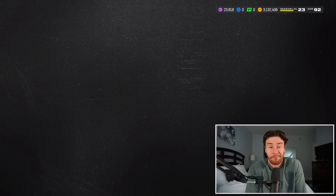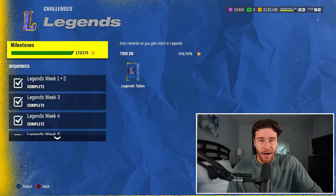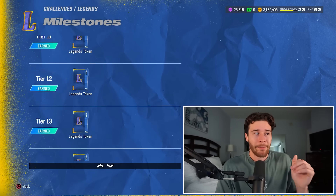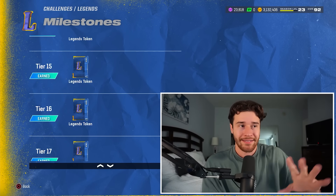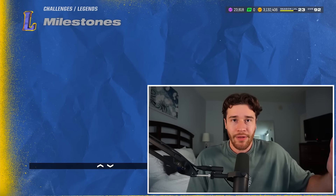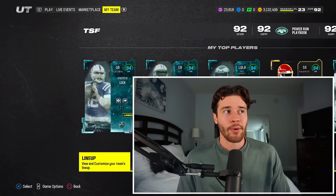This next tip is super simple: playing your legend solos. As you play through your legend solos, if you get to tier number 16, you get a full free auctionable and tradable legend. You can literally pick the legends that came out just a couple of days ago, pick one, and sell it off. So get to tier 16 if you haven't done so. With your legend tokens, go to the sets and put them in the legend champion exchange.